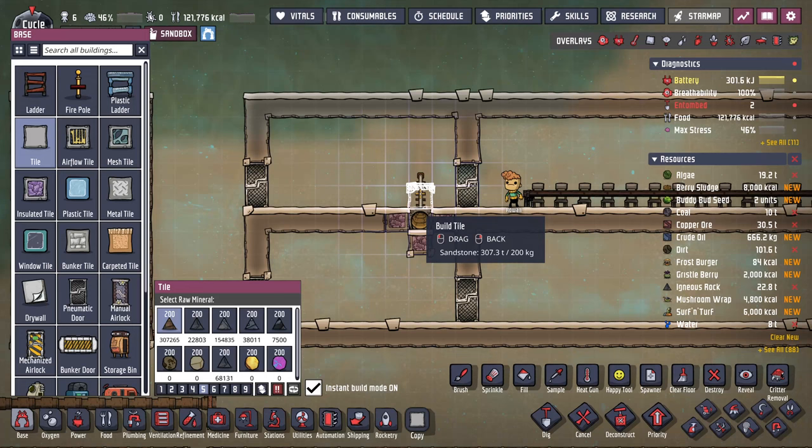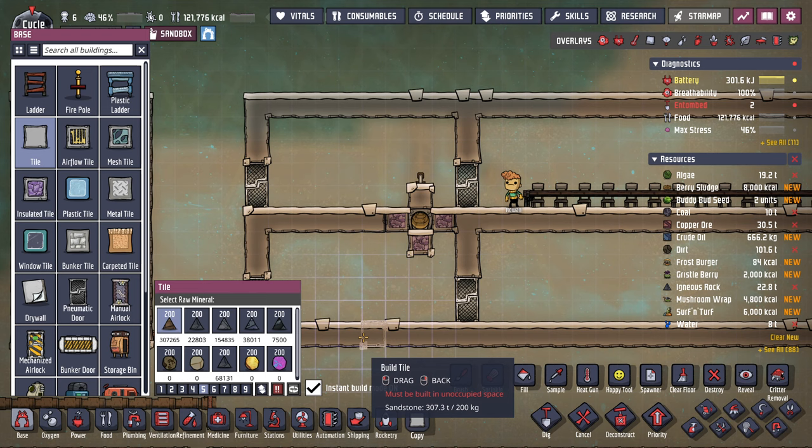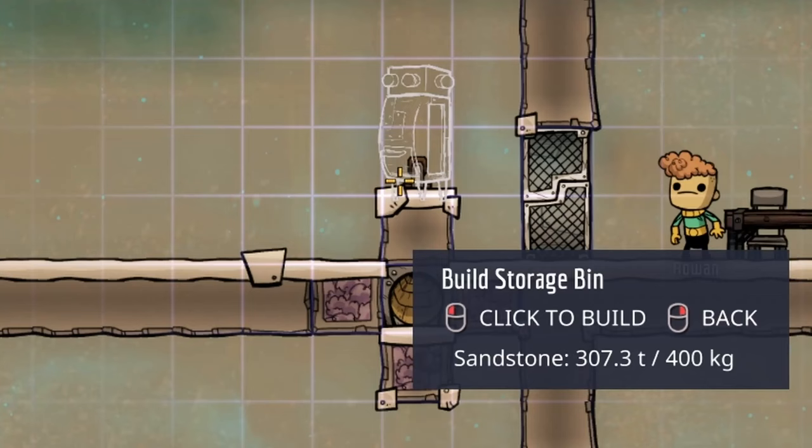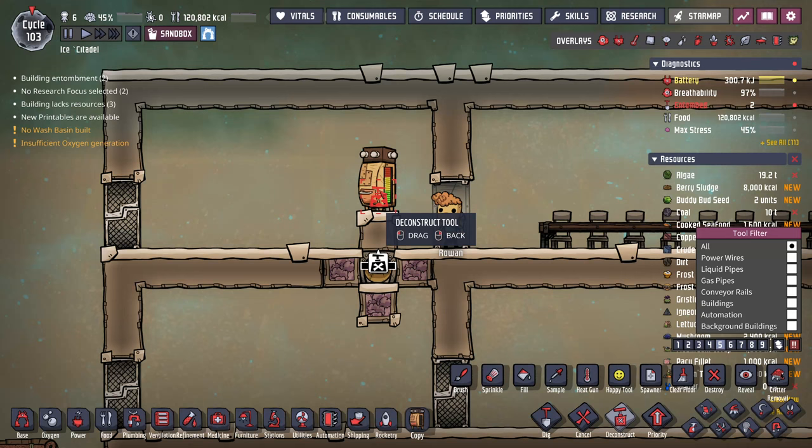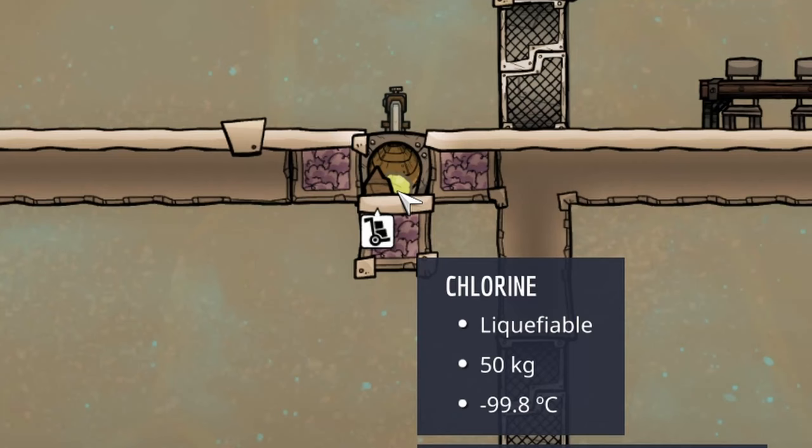Now let me show you my favorite method to introduce gas into the middle tile. Start by building a temporary regular tile and a storage bin, setting it to store around 50 kg of chlorine. Once your duplicant fills the bin, demolish both the tile and the bin. Remove any excess materials, leaving only chlorine inside.